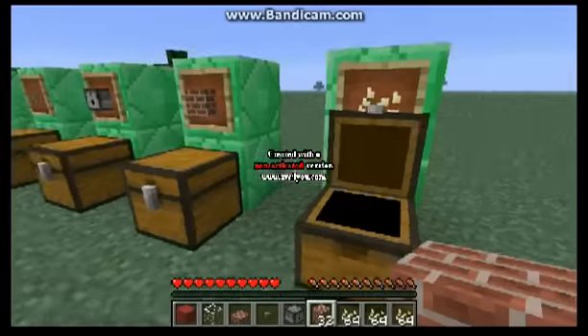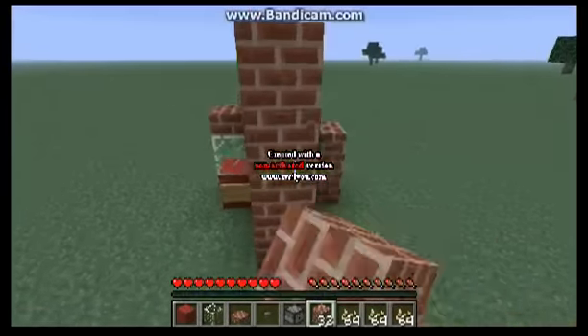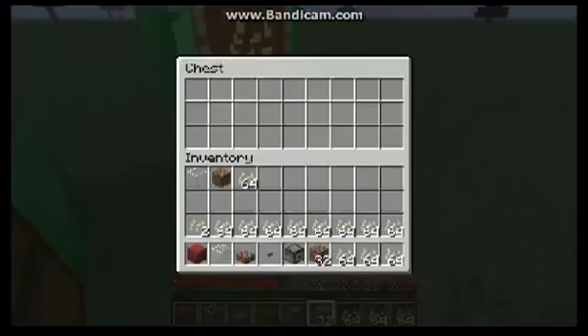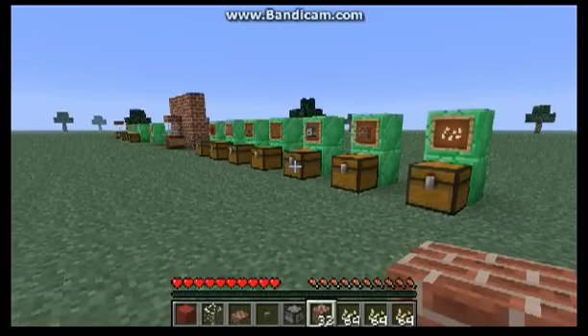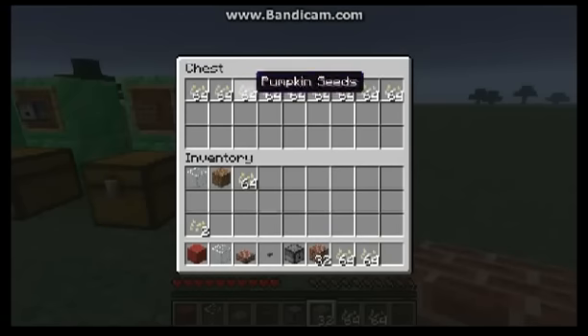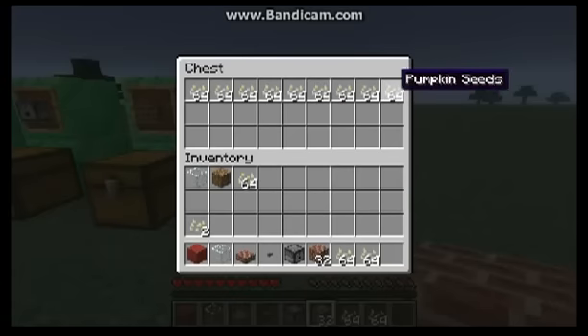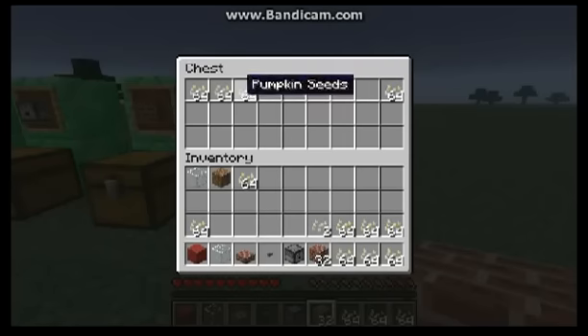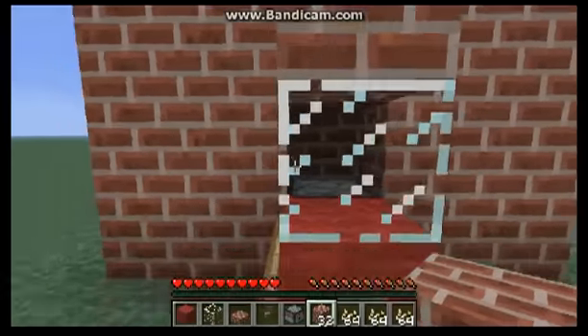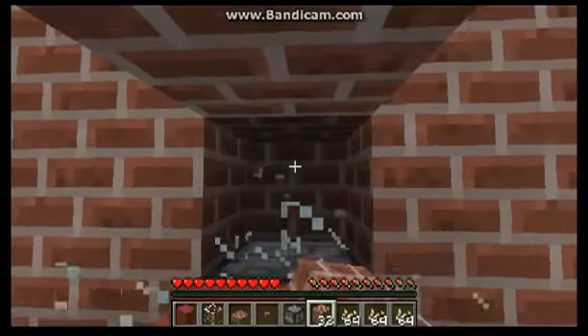Use your creation — use it with any block. And last, most importantly, you will need pumpkin seeds. If you want to make a popcorn machine that lasts a long time, you will need at least 9 sacks of 64 pumpkin seeds. You'll need at least three sacks of pumpkin seeds so you can see the popcorn — otherwise you'll press the button and nothing comes out.